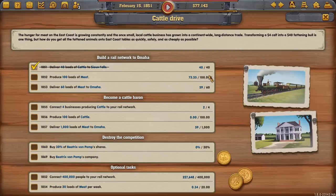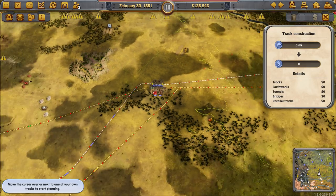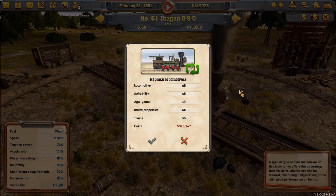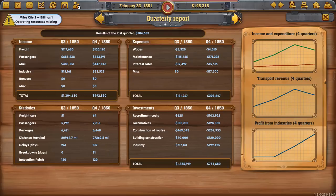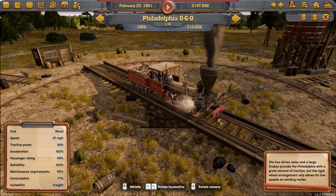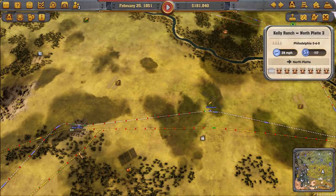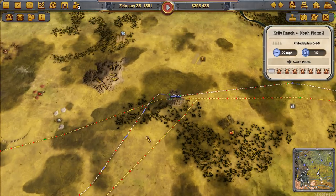Now the next thing we need to do is start supplying our new meat industry with cattle. We'll go down here and pick up the cattle — we need to connect all four cattle ranches anyway. This slope will slow the trains down, but they'll manage, especially when we get the Dragon. We'll set up a line running full to here, and since it's going into a station we'll give it a refrigerator car. We'll run four trains. This meat industry will start getting cattle, and our next goal will be to bump it up to level two.